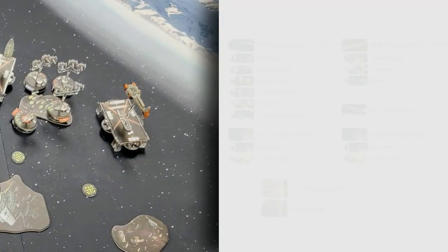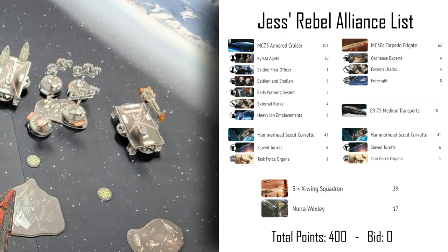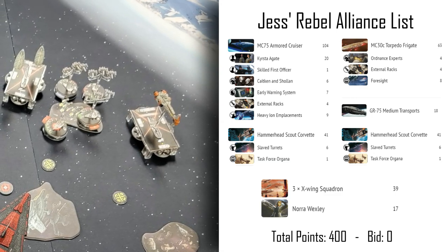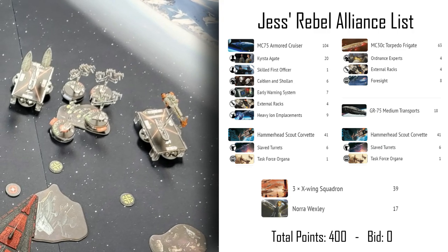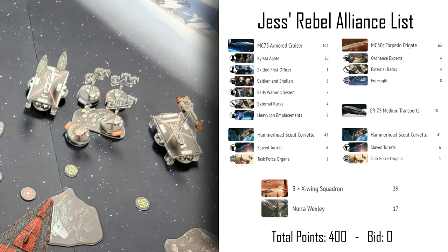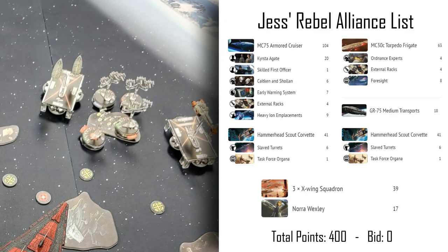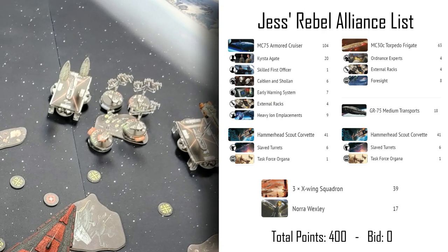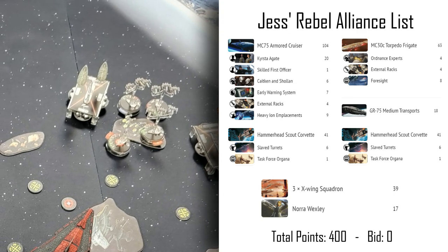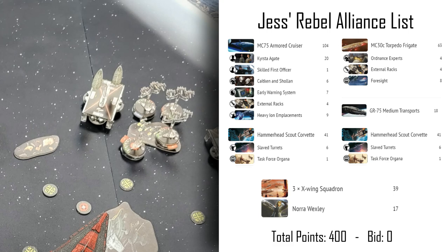Round one I played against Jess and her Rebel Alliance. She was playing a Krista Agate list — a commander that lets you burn defense tokens to spend them even when locked down by accuracy icons. Normally you'd spend a token by flipping it face-down, then spend it again to burn it permanently; otherwise they refresh every turn. Krista Agate circumvents that accuracy lock, and the ship she's on gets an additional defense token, making it extremely tanky.